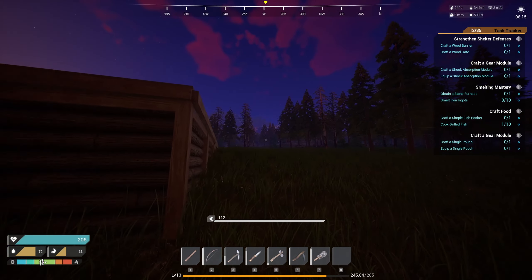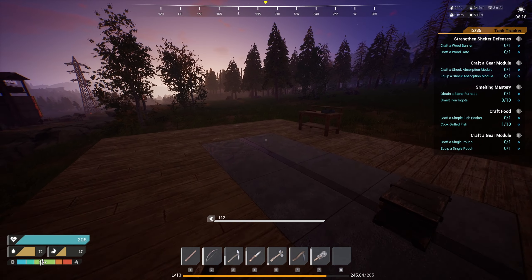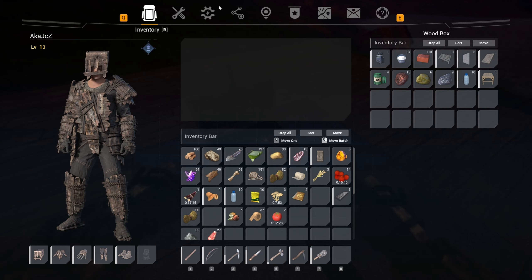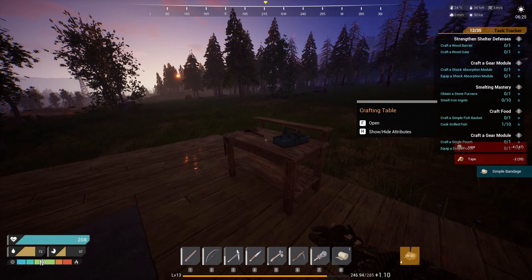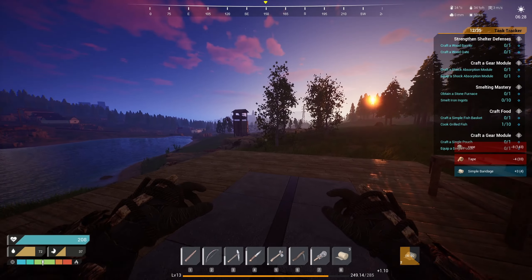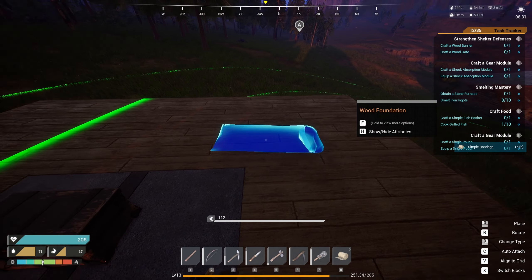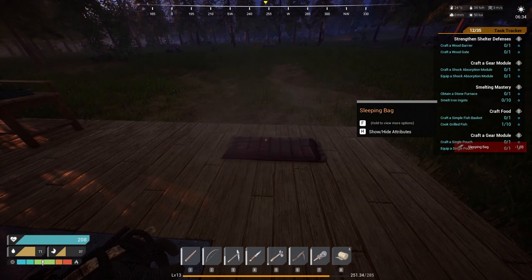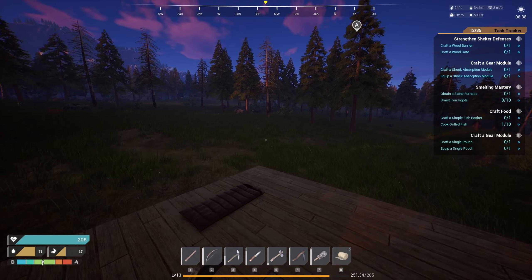Good morning — we're back at six in the morning and the sun is about to come up. I've got some foundations down and my territory flag placed. Let's get started on crafting some things. I need to make bandages. Let's get started on that, and I'll drop off some duct tape. Most importantly, the sleeping bag — let's place that.